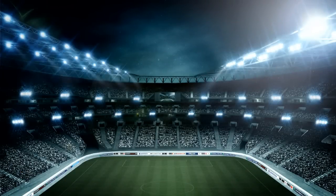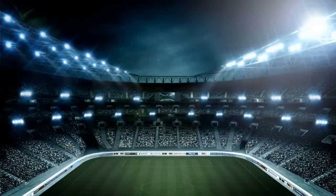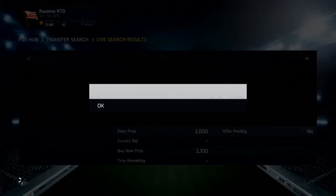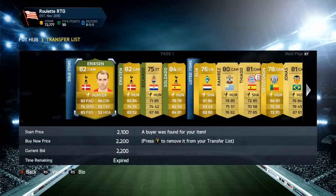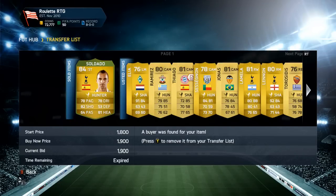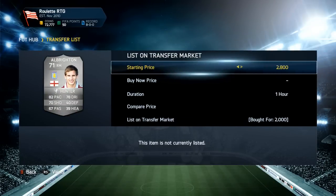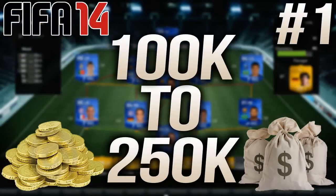This is basically just an introduction to the series — it's going to be 100k to 250k, not 500k, because that's too big a gap. If we complete the 250,000 coin goal, I can guarantee we'll go from 250k to 500k in the next series. We're selling a few players here and that's been pretty much the end of the episode. I'll start talking more about the players and giving more trading tips in later episodes. Thank you guys for watching — leave a like, hit 500 likes if you can, subscribe, and follow me on Twitter. See you soon!